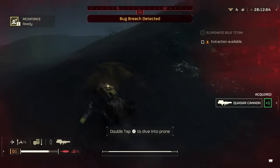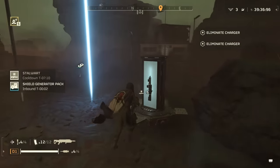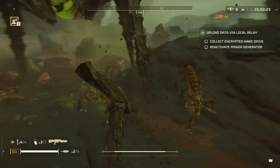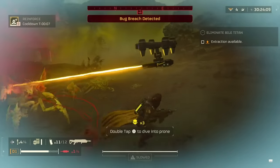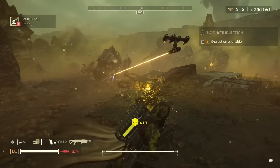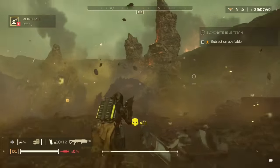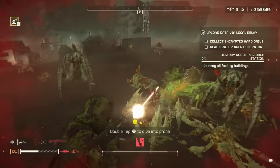A railgun or quasar cannon is not the answer if you have the Eruptor equipped. Instead, something like the Stalwart, the machine gun, or maybe even the flame or arc throwers are great options. Having the laser rover backpack is also solid, as always, against close swarms. In general, use your Eruptor for bigger enemies and clumped-up swarms at a distance, and as they start closing in on you, switch to your support weapon to thin the herd.